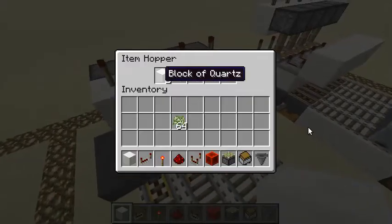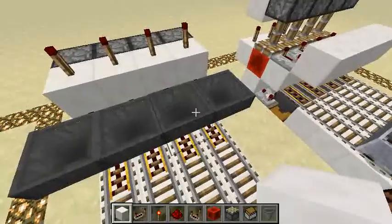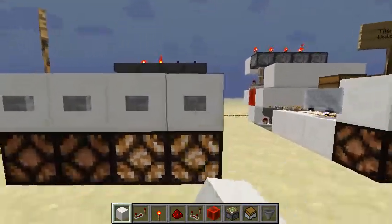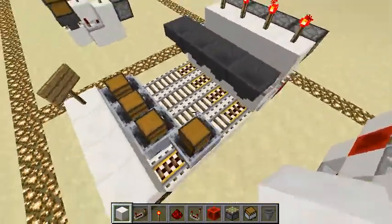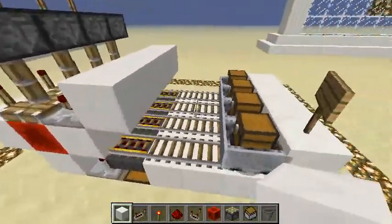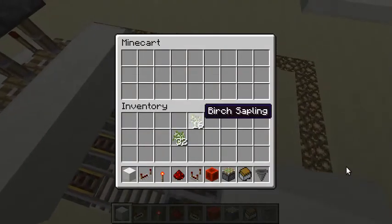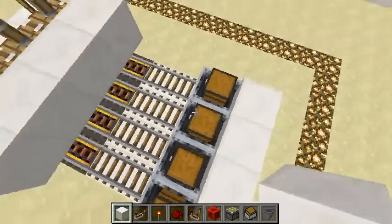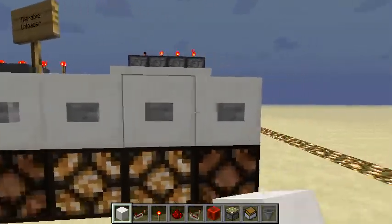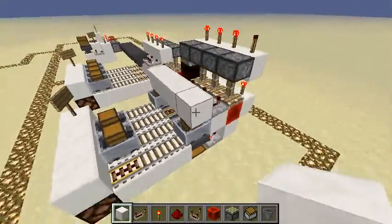Let's try to load some carts. Here we have already two items, here three items, four and one. So let's send the carts. They are completely independent, and the loading and unloading system is here as well. Let's try to load some items — here and here. So let's send the carts. There they go. The pulses, as you could see, are working fine.